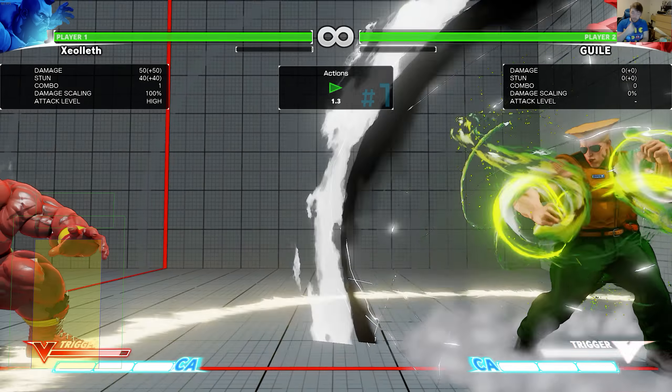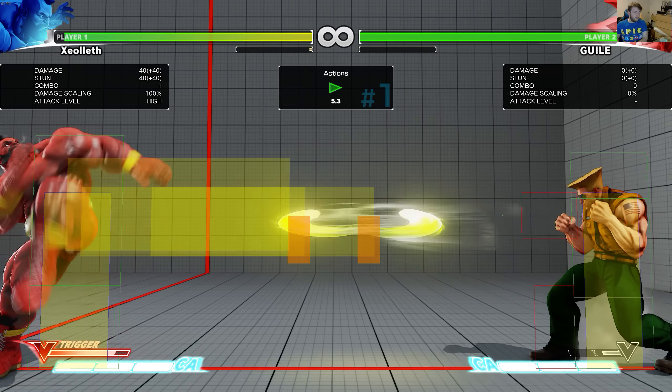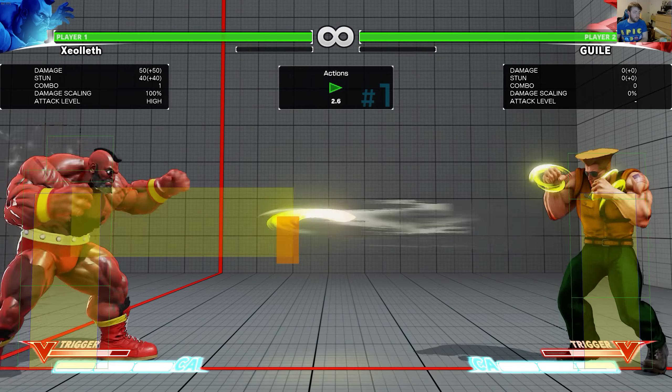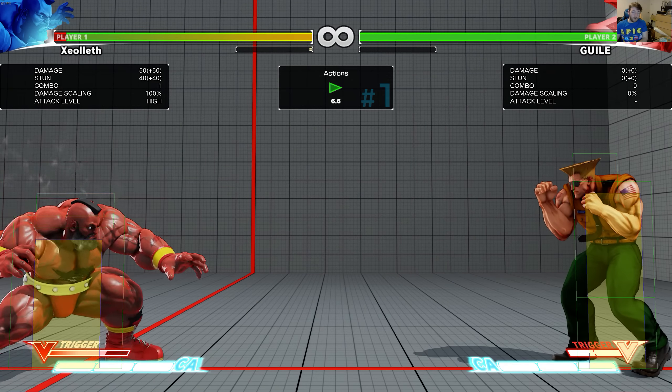What projectile nullification is, is it's a type of strike box which is overlaid with a projectile box. Zangief's Headbutt is a good example of this — I can projectile nullify fireballs, but I can only do the one.